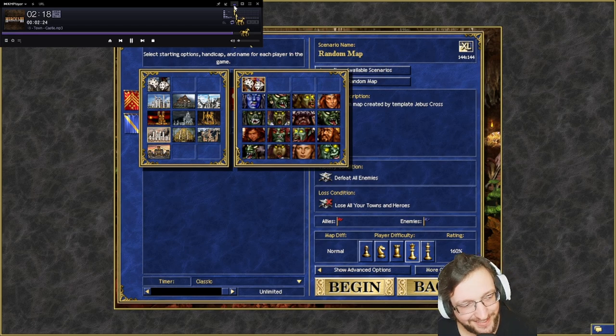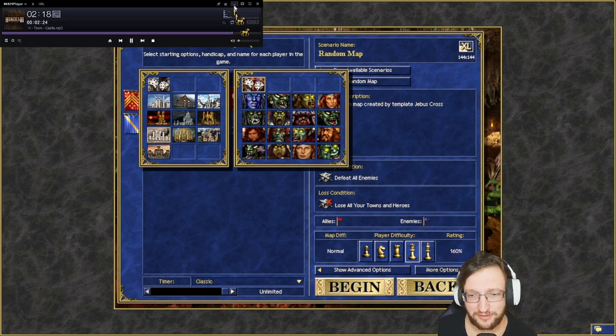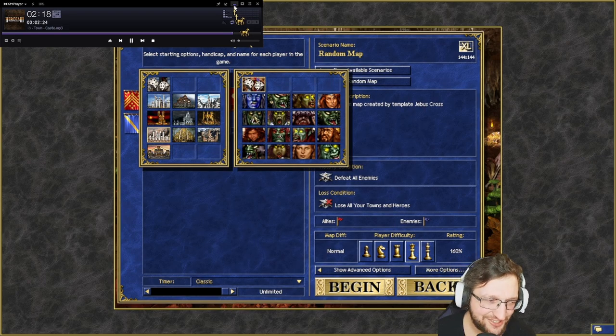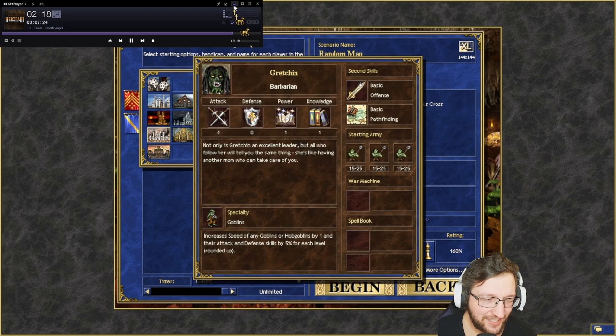For Stronghold, we have two heroes depending on play style. One is Tyraxor because of the Wolf Riders — it's kind of fun but like a glass cannon since you are playing units that die when anything touches them. Tyraxor is a good hero and Wolf Riders are amazing. The second choice, which I don't think ever happens in high ELO, is Gretchin.